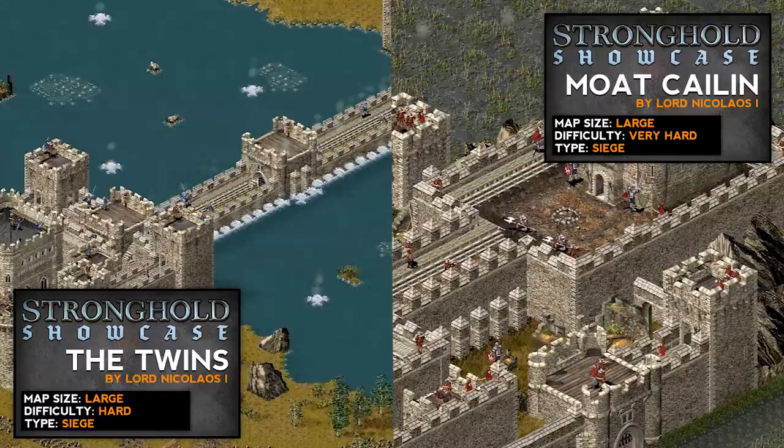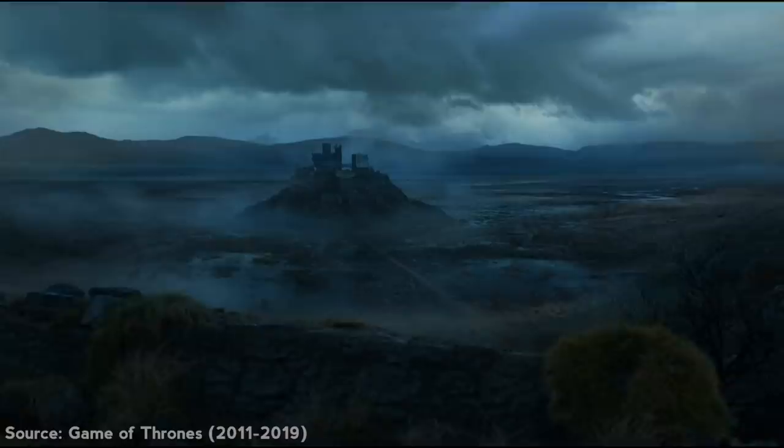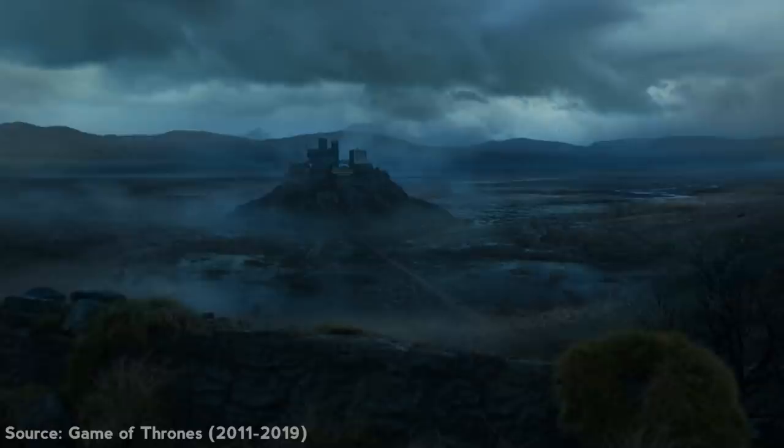First up we have two siege maps from talented mapmaker Lord Nikolaus I: Moat Cailin and the Twins, both riddled with bloody tales during the Game of Thrones series. Moat Cailin will be our first port, or Castle of Cool. Sometimes called the Moat, it is an ancient stronghold within the Game of Thrones history, built by the First Men on the northern edge of the Neck.